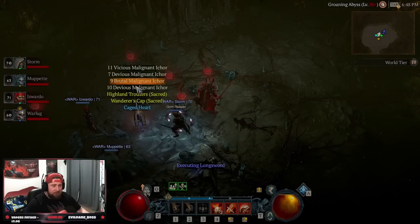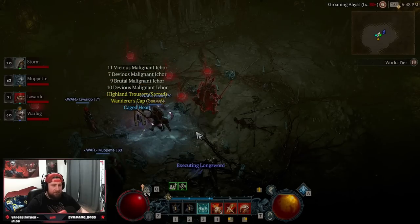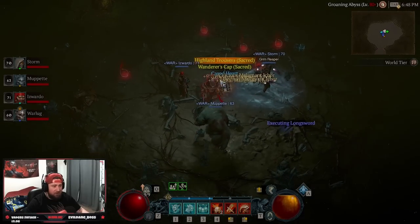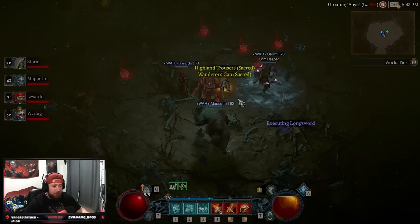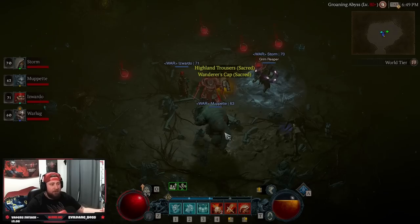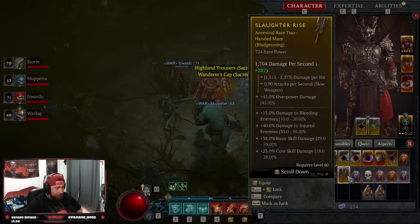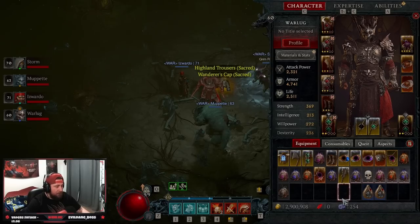As you can see, the reason we're doing this is because you get a lot of ichor, some really good gear, and caged hearts. I'm getting sacred gear because I'm only level 60, so once you get up to higher levels in world tier four — because of the minimum level of 70 — the gear will be more ancestral than just sacred, but the gear is going to be very, very good.